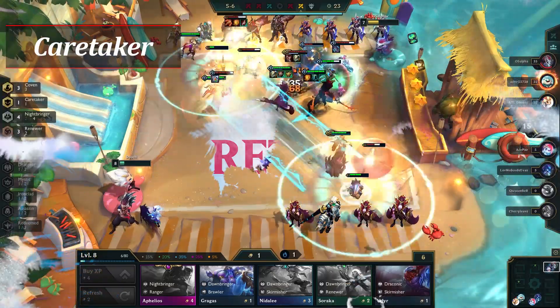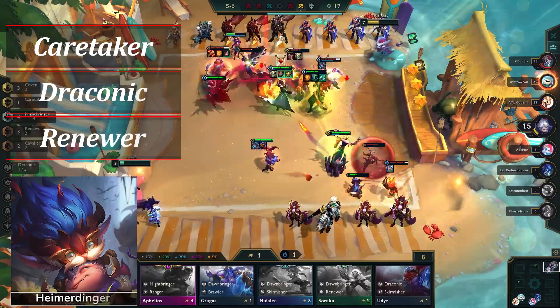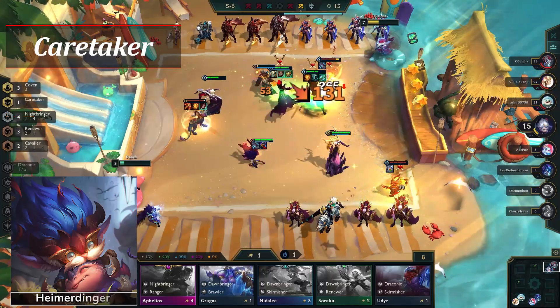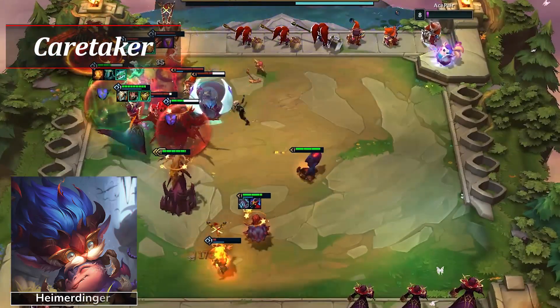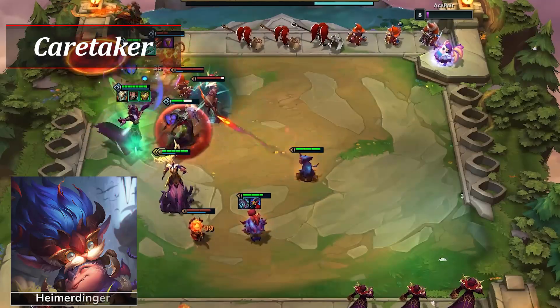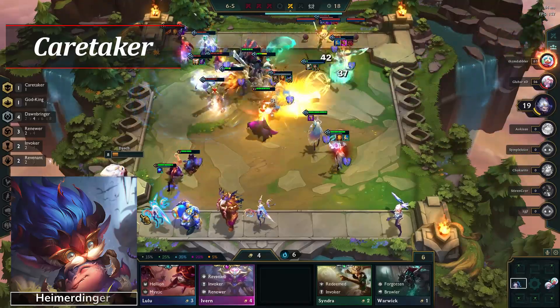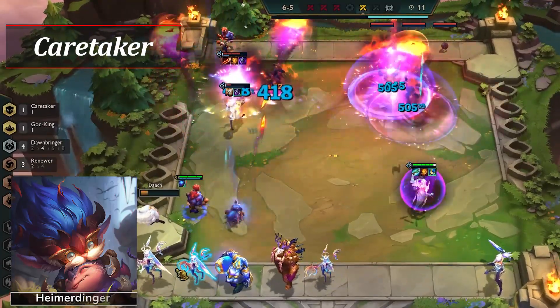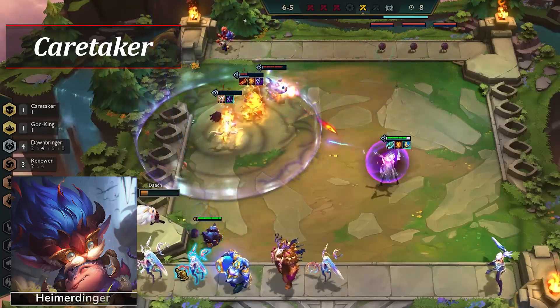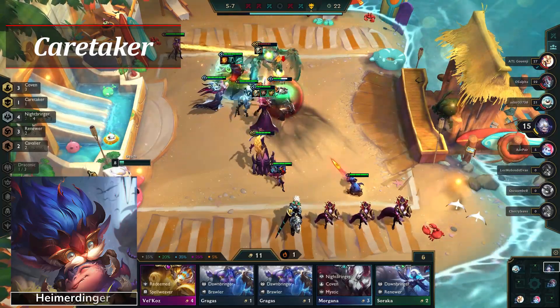Next up is our first solo class of Set 5: Caretaker. Caretaker is the specific trait given to the 5-cost champion Heimerdinger, who also has the origins Conic and Renewer. Caretaker is unique to Heimerdinger — when you place him on the board, you gain a Baby Dragon, which gains 100% of Heimer's attack speed and restores 50 mana upon dying. The Baby Dragon only casts when Heimerdinger does, and Heimerdinger only does ability damage through the dragon, so you need both for the trait to be useful. This has an interesting design, but having them so reliant on one another may lower its overall usefulness.